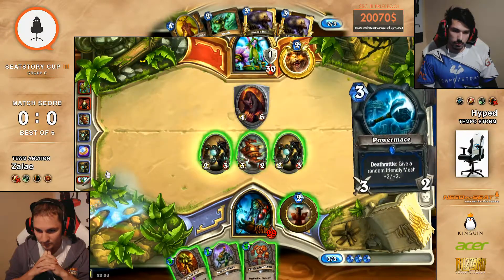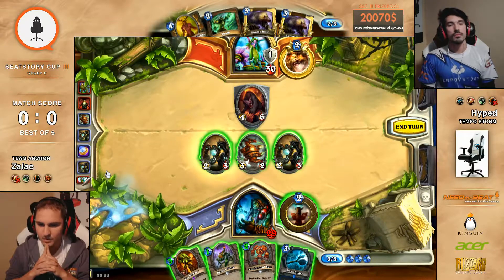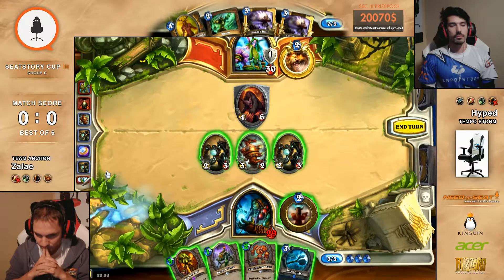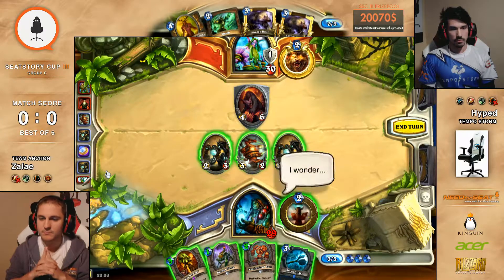So we are going to see the Innervate, and that's actually a great topdeck. It allows them to actually trade pretty good — one for one, or one and a half. Yeah, one and a half and some health. It's just, I feel bad because it's a 3-2, dude.